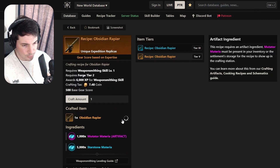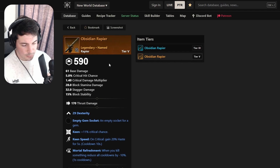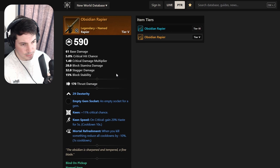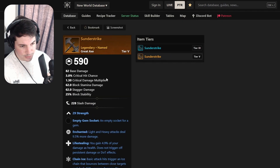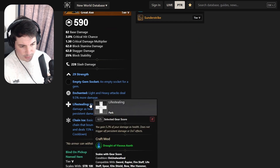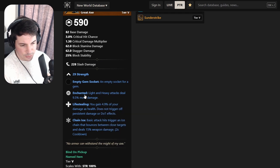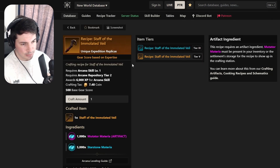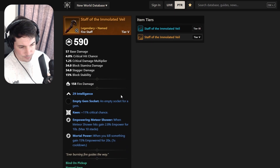Moving on to a rapier - Obsidian Rapier - with Dexterity, Keen Inspeed, and Mortal Refreshment. Nothing too special there. Then a great axe with Enchanted, Life Stealing, and Chain Ice - two damage perks, but Taunting Strikes would have been really good instead of Life Stealing, and no Refreshing Move. The other great axe I mentioned earlier is better.